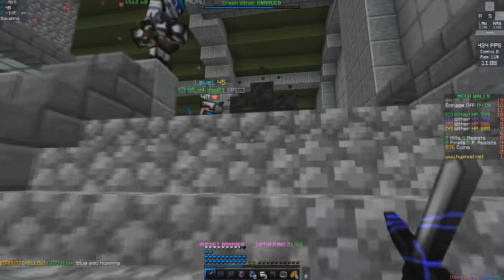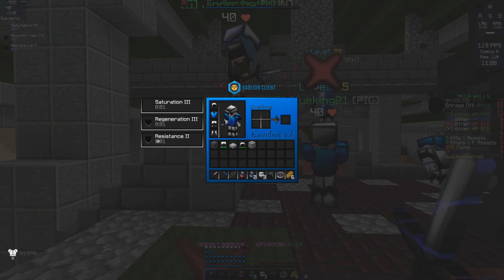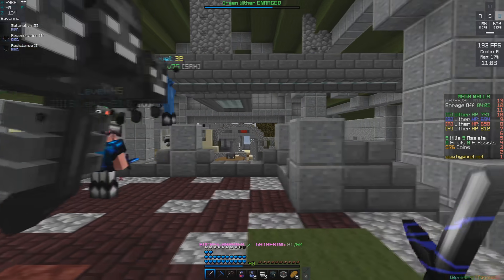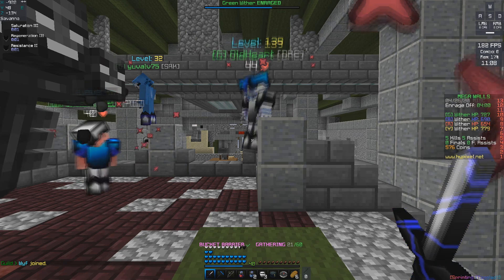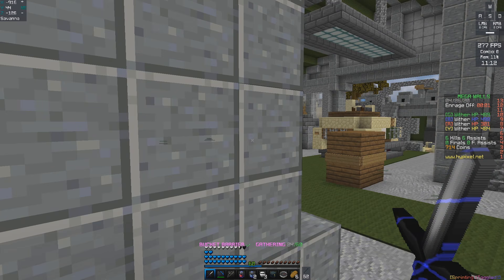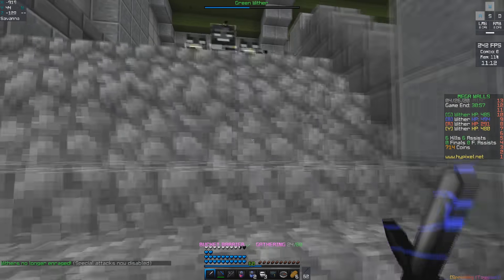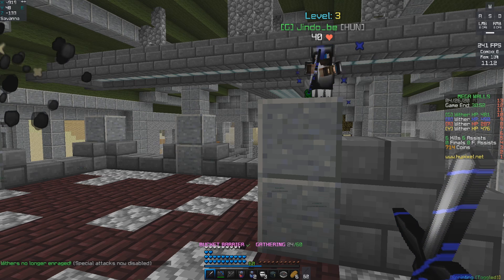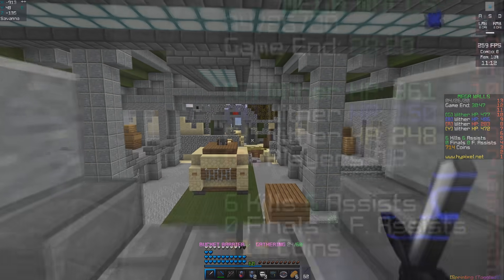They reward you for defending the wither until the timer on the left hits zero — that's enrage off. When enrage is off, I no longer get those effects and it becomes a lot easier to go and attack other withers. Withers no longer enrage, meaning I no longer get regen and resistance from standing at the wither. At this point there's going to be a lot more people rushing withers, so we're going to try and defend as well as we can so that our wither is the last one to die.